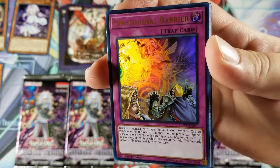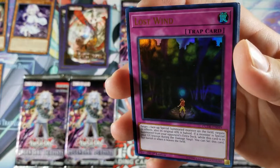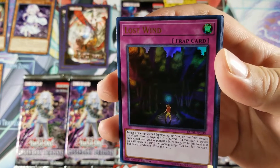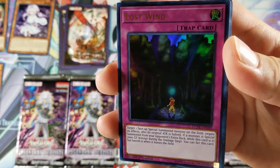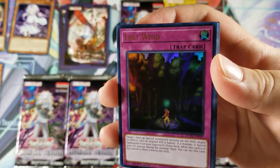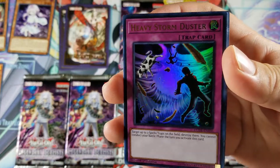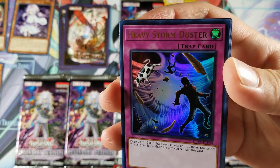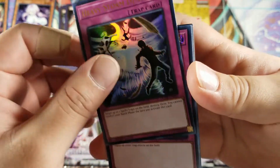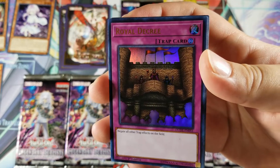D-Barrier — I believe this was very high last year, at the beginning of the year when I started playing Yu-Gi-Oh again. Last Will — I think that was a rare out of Raging Tempest, and then it got a rarity bump to super in one of the OTS packs. So it's cool to see an ultra rare conversion of it. Heavy Storm Duster — I want to say it was a super rare from Code of the Duelist. Very cool to see; I still use this card.